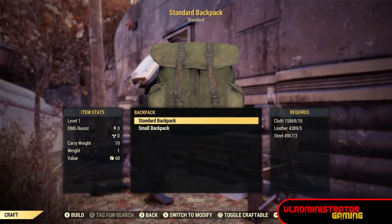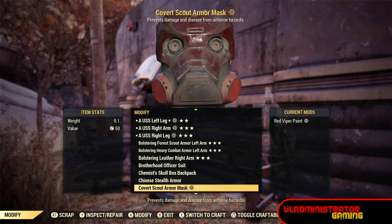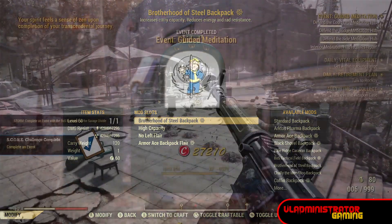Now make sure you are wearing a backpack with a Brotherhood of Steel skin applied to it. That is very important — you won't unlock the challenge unless you're wearing this.